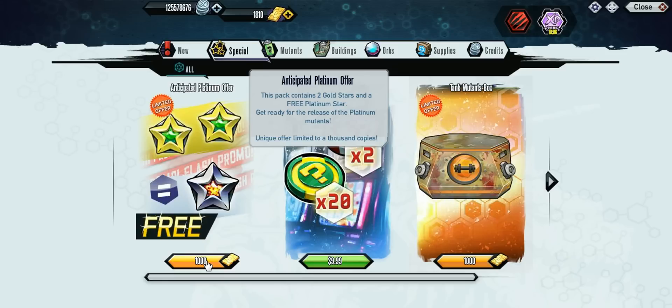What's going on guys, Bao here back with some Mutant Genetic Gladiators. We got the Platinum Star as you can see there. They did have a pack that had two Gold Stars plus a Platinum Star for a thousand — pretty good price since the two Gold Stars were 500 apiece, and then you get a free Platinum one.